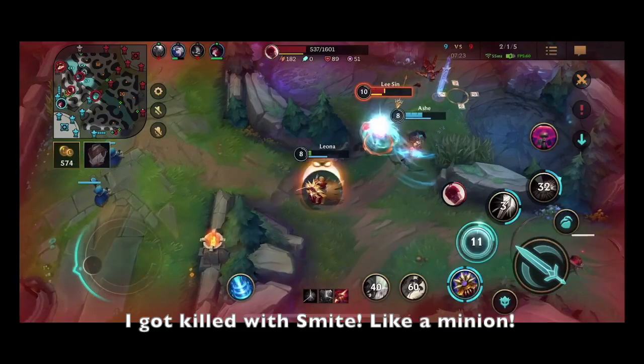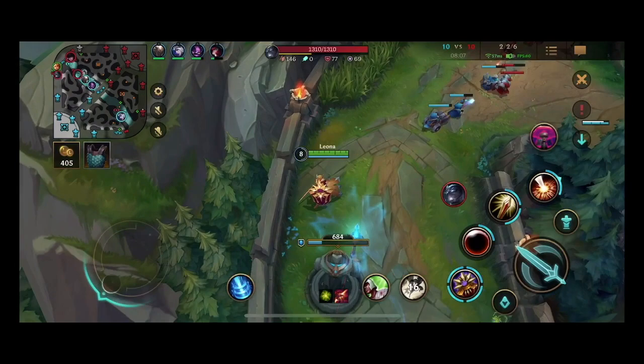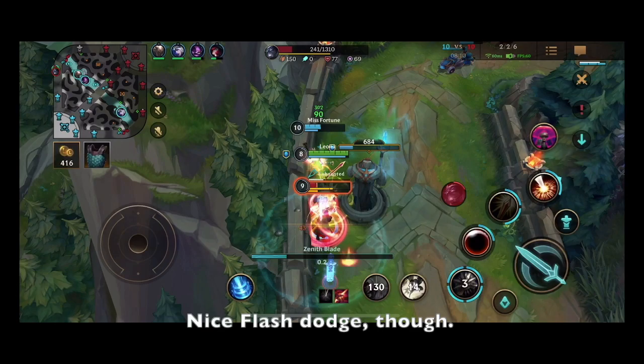But I've done my job — Miss Fortune is 5-1. When I return to lane though, I realize she's almost dead. She's lucky I react fast because Shen came in like a madman. First thing: I get in between Shen and Miss Fortune so he can auto me instead. He flashes my E, but he still dies thanks to turret damage.